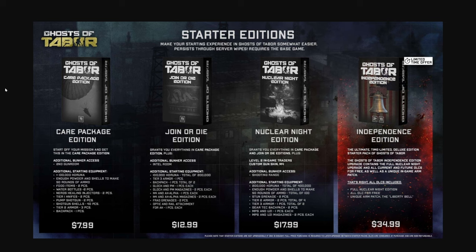These editions do not stack so you can only purchase one. Personally I bought the Nuclear Night edition. You get 200,000 Krona in-game currency — so a total of 400,000 because you start with 200,000 — plus powder, shells to make rounds, stun grenades, tier 2 and tier 3 armor, some backpacks, and some guns. You also get level 2 in-game traders plus a gun skin on an M4. Join or Die edition gives you an intel room; Care Package edition gives you a second gun room.